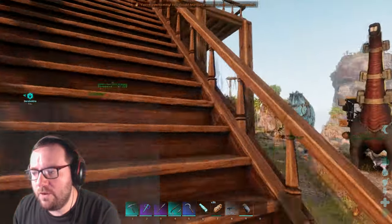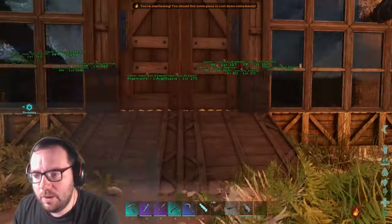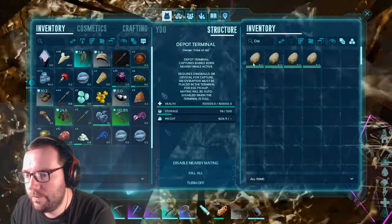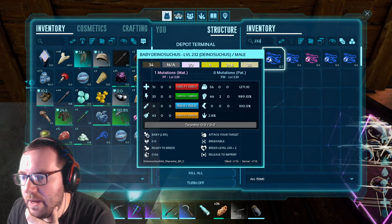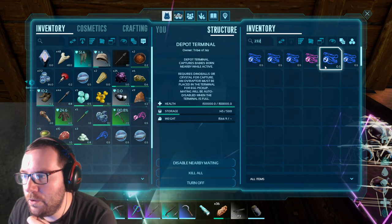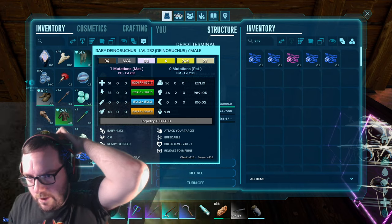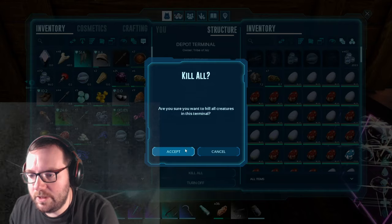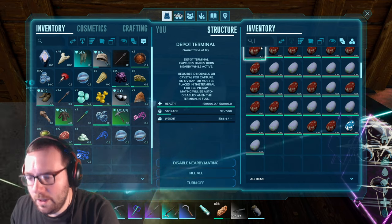Last thing on the agenda — more breeding, of course. We'll check on the argies and the dinosuchus. We need a score of 232 for a mutated dinosuchus. We do have a couple of them. Let's see what we got — stamina, melee, food, food, stamina and stamina. We got a melee mutation from the dinosuchus — do we have any 234s with double mutations? No. For argentavis we only got two so far — we'll let them breed up a bit more.